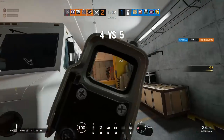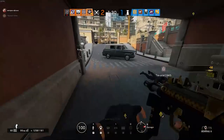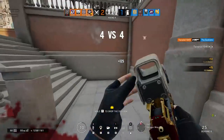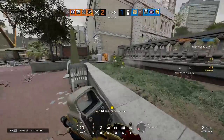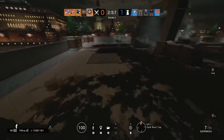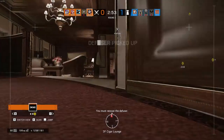Hibana's charges can also be destroyed by bullets or explosives like impact grenades. Despite all those ways to destroy her pellets, the X-Kairos launcher can fire them from any range. This means you don't have to get within kissing distance of the surface you're trying to breach. Making Hibana the safest hard breacher by far. This also means you can destroy Mira's black mirrors from any distance — very awesome.